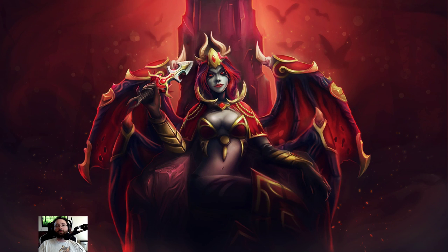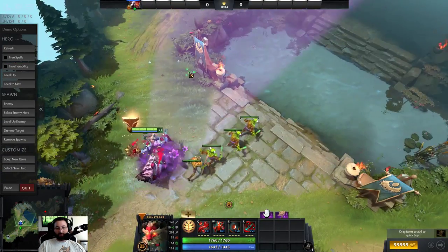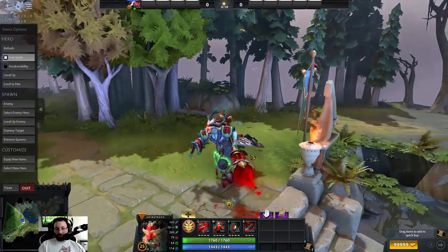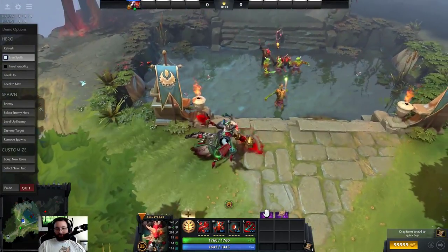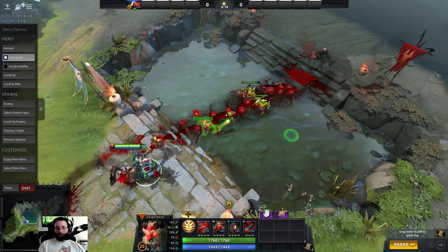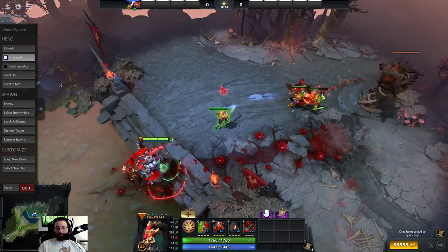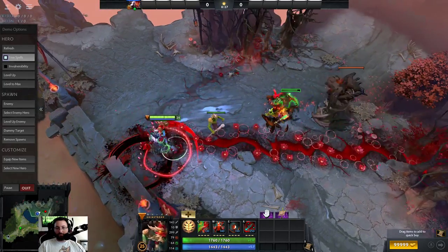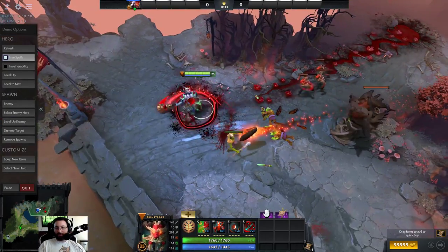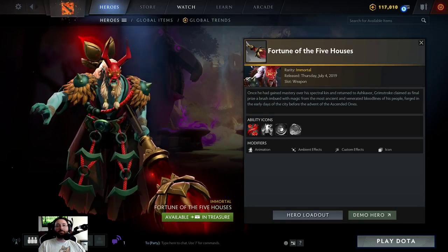Mr. Grimstroke — he has a weapon with custom stroke of fate. Let's check out the weapon first. It's this big brush. Very cool, has nice particle effects there. I like this one. This would be a really cool one to have as gold, but I don't think it's on the rare list. That one's really nice.